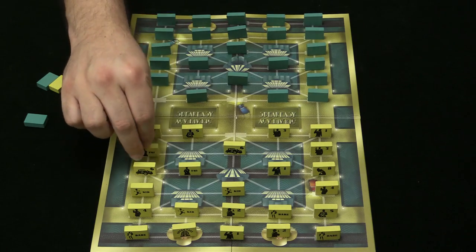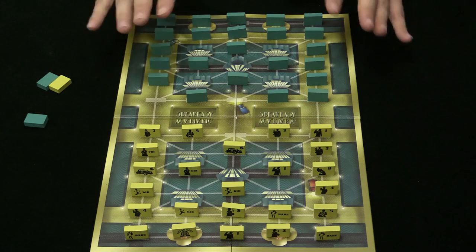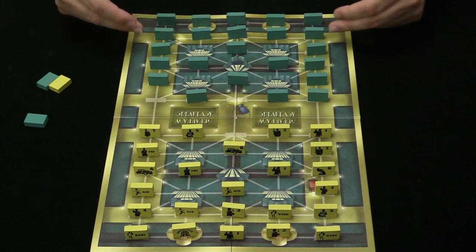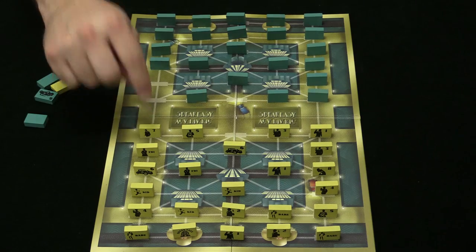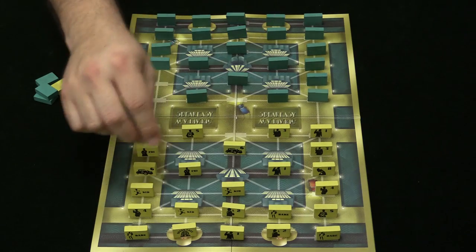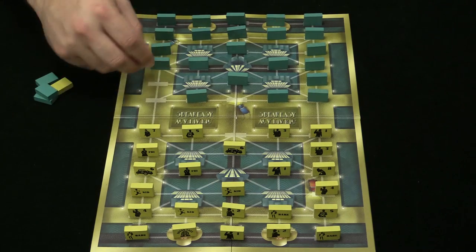You go back and forth taking turns, sometimes jumping into a building for protection, trying to suss out where your opponent put their speakeasy and where they put the three babe tokens. Those three cannot move and you sort of want them to protect the back rows — in fact you have to place them in your back two rows, you cannot put them anywhere else. Keep moving, keep starting fights, capturing pieces, until someone takes out the opponent's speakeasy by moving in there. Once that happens, the game's over and that player wins.